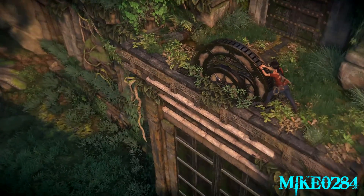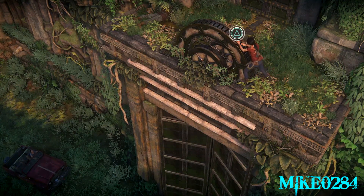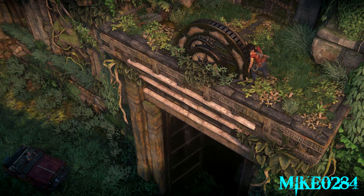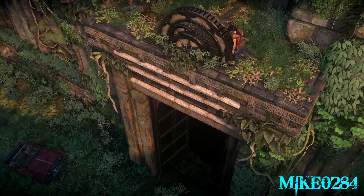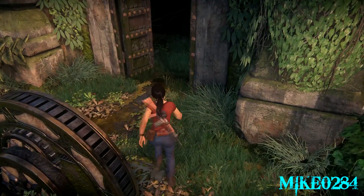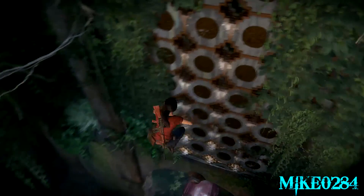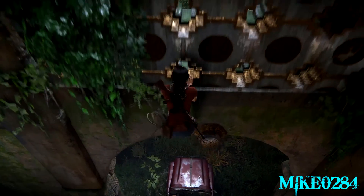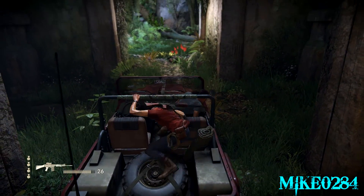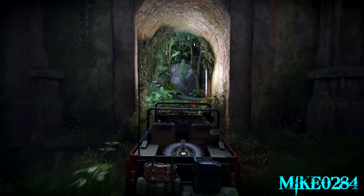Then you just climb up here and open this door, and we'll be moving on to Chapter 4. In-game: 'Bring her up.' 'Careful.' 'Always.' 'Back to shotgun.' 'I'm perfectly capable of driving, you know.' 'I'm sure you are, honey. I just prepared for you.'